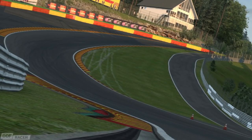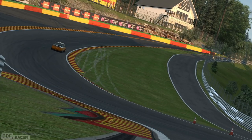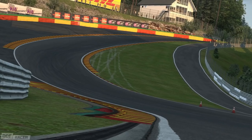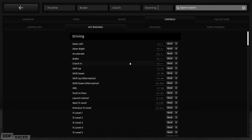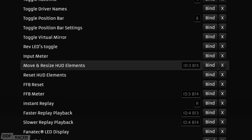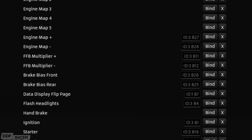Something to keep in mind is that because the force feedback now relates directly to the physics, each car is going to have its own unique feel. Downforce cars are now going to have much higher loads on the tyres and suspension, so this is extremely important if you want to get the most out of the new force feedback. Go into the menu, find your controller bindings, and make sure you have something assigned for: toggle force feedback meter, modify HUD position, increase force feedback multiplier, and decrease force feedback multiplier.